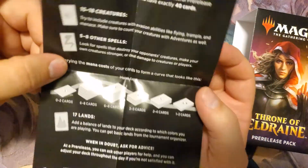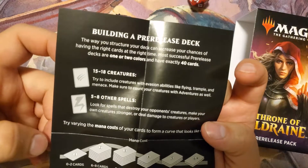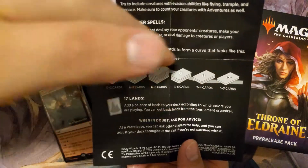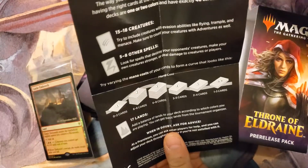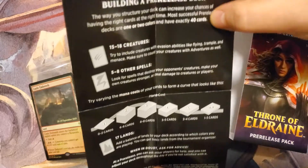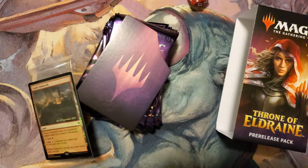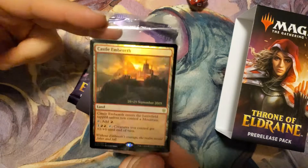The insert also tells you how to build your pre-release deck. It's usually a little bit smaller than a regular deck — a regular deck has at least 60 cards. Pre-release decks are one or two colors and have exactly 40 cards. That's because you've only got six packs to work with. If you tried to make a 60-card deck from that, you'd basically have to use every card you got, and that really doesn't work if you're limiting yourself to one or two colors.